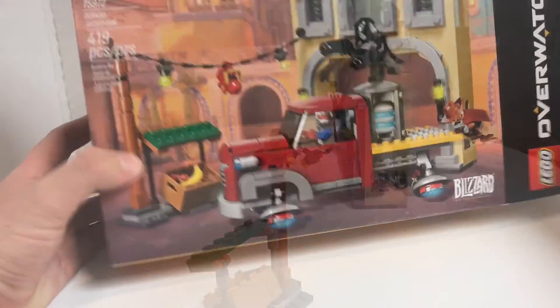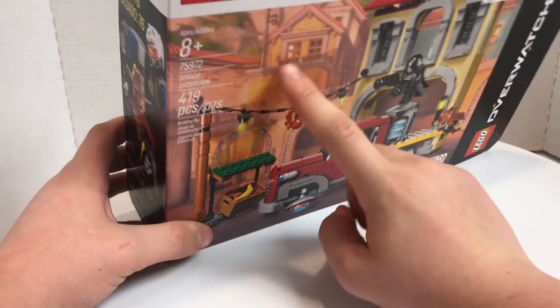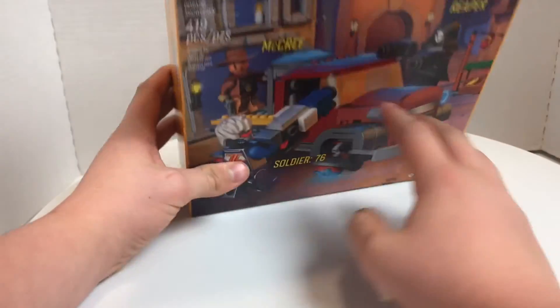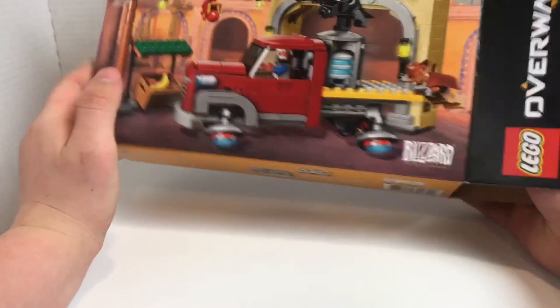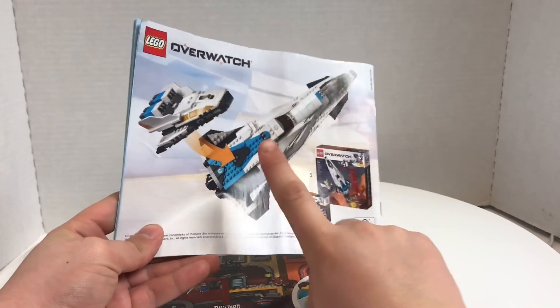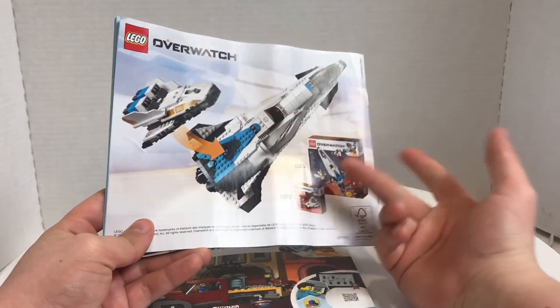This has got to be one of the best boxes I have. I love that exterior and the design — it has all that nice coloring on it. The design for the minifigures looks very well done, and there's a whole CGI rendering of the set. There are two instruction booklets — one without ads and one with an ad at the back showing how you can connect the smaller Tracer vs. Widowmaker set to the big Watchpoint Gibraltar set.